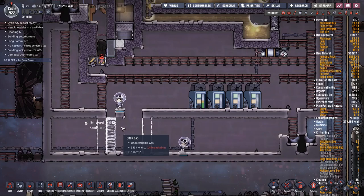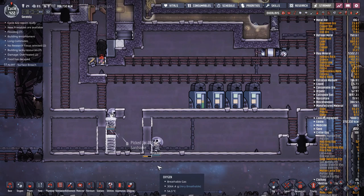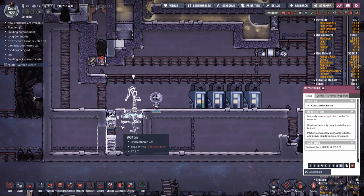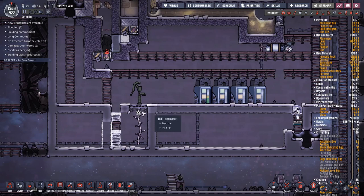Let's get a priority six here to make sure that duplicate can get out of there, otherwise they'll never get to lunch. They're going to wall them in — yep, just perfect. That pitcher pump should hopefully get them out of there before they run into any problems.